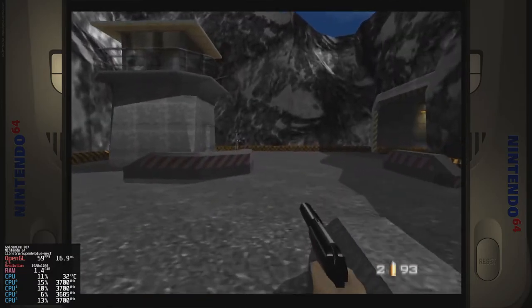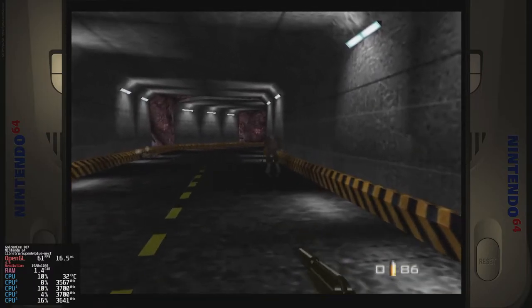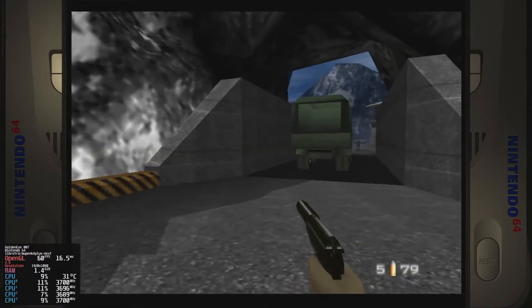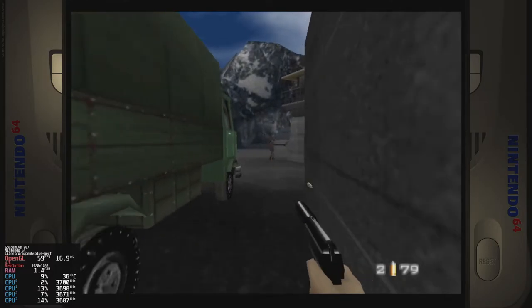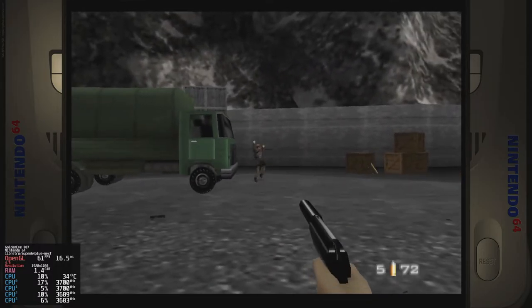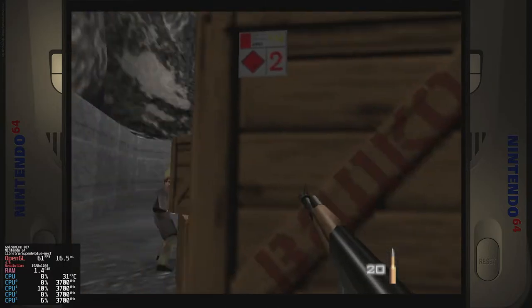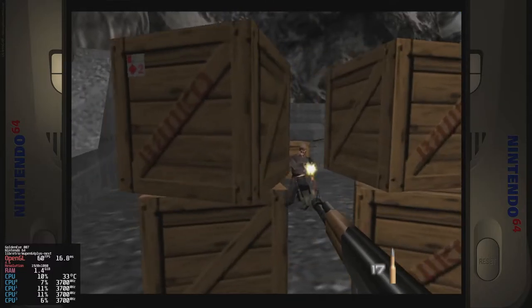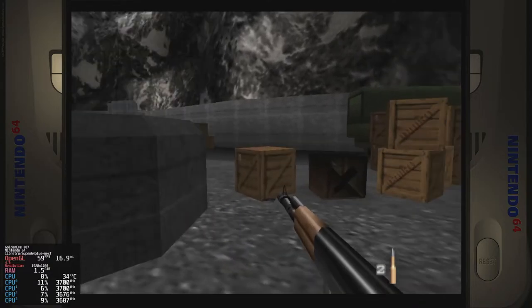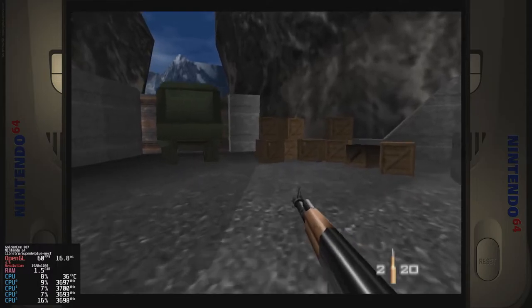There was a save state near the buckets and boxes where it was dropping all the time as I was going through the bottom door - it happened every time I tested it. When I came back in and put the performance box on in the bottom corner, it stopped doing it. I thought it can't be that, surely - if anything that's going to make it slow down because it's extra stuff on the screen. But turning the performance box back on basically made it run a lot better. Having that display in the corner makes it run a lot better.